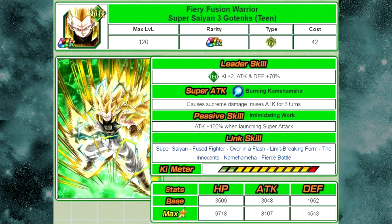Especially on a Technique Team, because you have the Super Saiyan 3 Goku lead and the Super Saiyan 3 Vegeta — Vegeta I believe has the Fierce Battle link. There are a couple of Fused Fighters available on the Technique Team, almost everyone's a Super Saiyan, and The Innocence has quite a few cards. He's just an all-around good linking buddy with a good passive skill — overall this is a really good card.